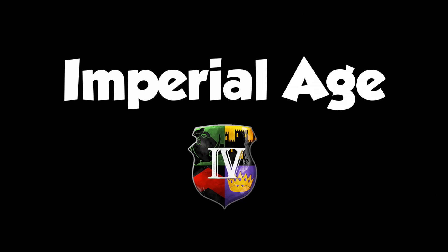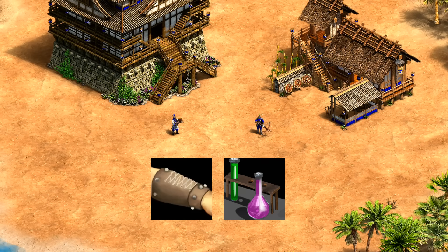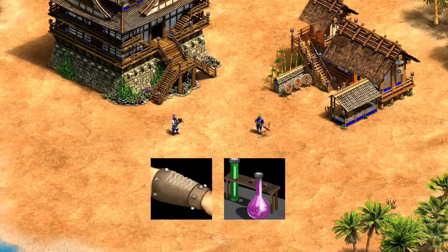Next, let's turn our attention to the Imperial Age, which brings with it an important decision and some strange quirks. You get access to Bracer and Chemistry, which are no-brainer techs to grab immediately — especially with your Chinese discount.